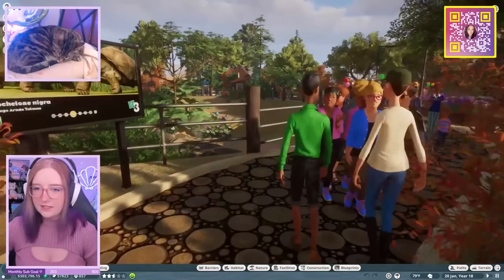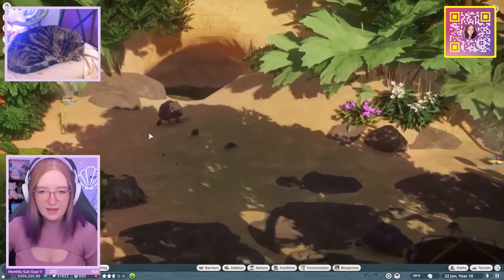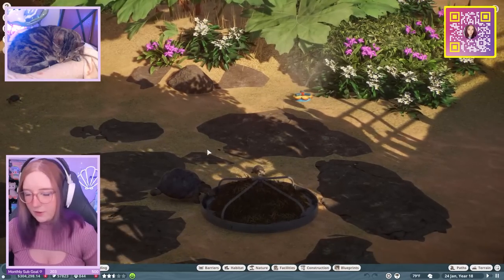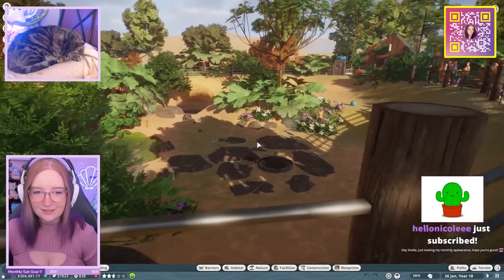Y'all are lucky - it's early in the zoo, the sun has just risen. There's a lot of people here already though. This is our tortoise habitat. As you can see, we can zoom in a little bit. We have a bunch of baby tortoises - they've been with us for about 20 years and they're still babies. We have a few adult tortoises too.